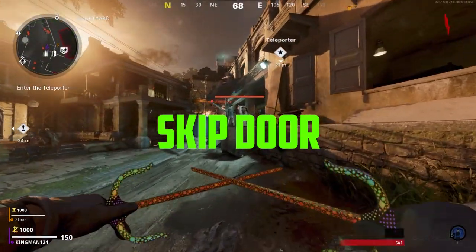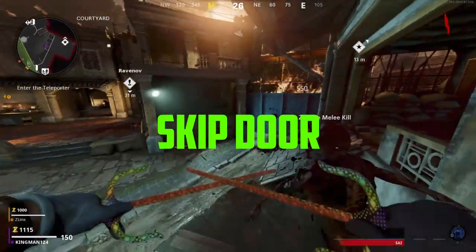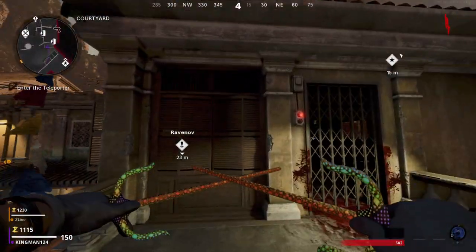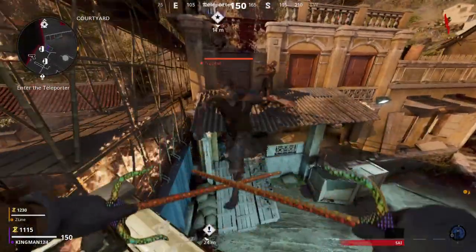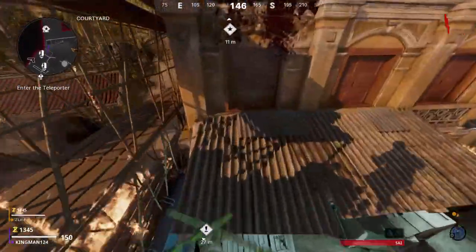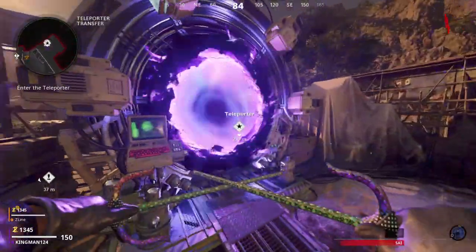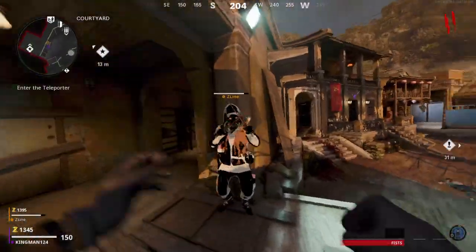Welcome back to the channel, it's Kingman. Today I've shown you two glitches on Firebase C that are now working after the patch. For this first one, you want to make sure you have this melee weapon — run and jump at the spawn and you'll notice a massive speed increase and a massive jump increase. These weapons are bugged out because you can move really smoothly with them, do proper strafes, and jump further than you usually can.